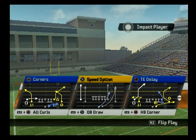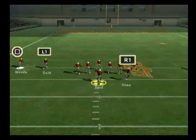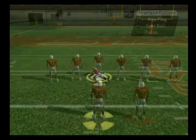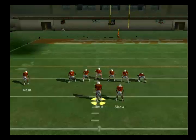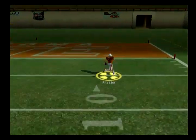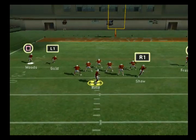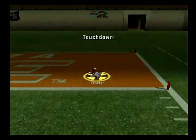Next up is tight end delay — one of the best ones in the formation. You can do either hash, but it technically works better off the left hash. Cover zero beaters: you've got your post and your corner. Just do a tap and let him do a one-on-one situation — you can scoop this up, maybe get a touchdown. Going to the corner, just do a press to a tap — it's going to be a one-on-one situation against cover zero. For cover one, you can go back to the corner route. You can also go to your slot receiver on a little zig out.